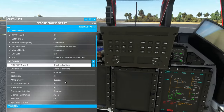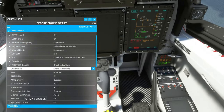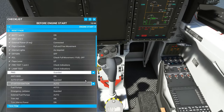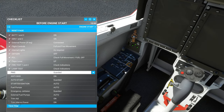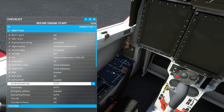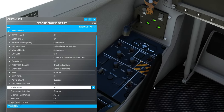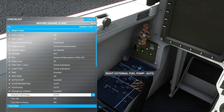Lamp test — press and hold and we can see all lights illuminating as expected. Power Management System is checked and guarded. Anti-skid set to on — check. Auto start closed and guarded — check. Starter ignition set to auto — check. Fuel pumps set to auto — check. Emergency jettison closed and guarded — check. External fuel pump set to auto.